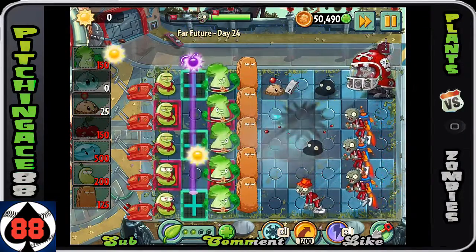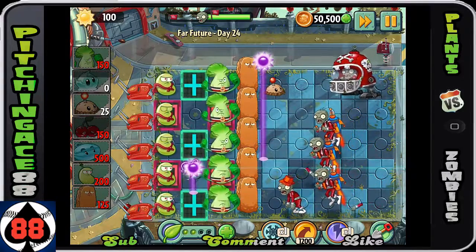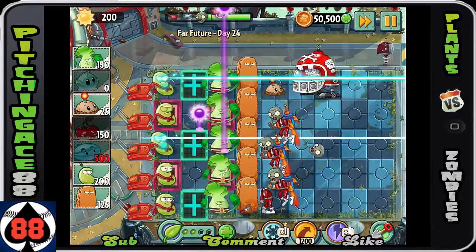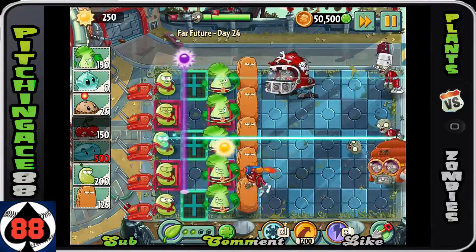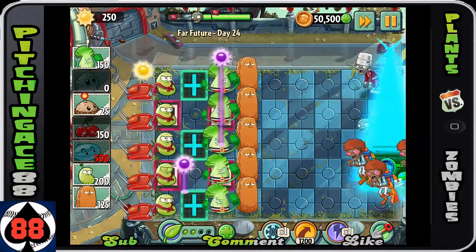The Laser Beam in the very top row is going to be doing damage to the incoming zombie, so when he actually gets up to the Potato Mine, it should deal pretty good damage and take him out. If it doesn't, the Bonk Choys should finish him off. As you can see, with the Laser Beam along with the Potato Mine, you can easily take that guy out.